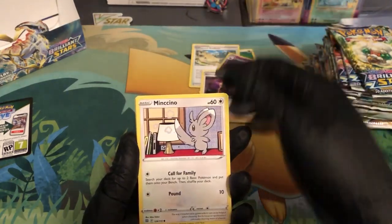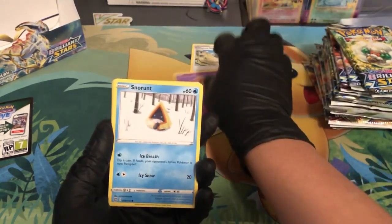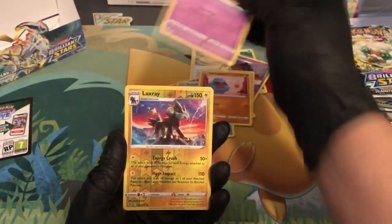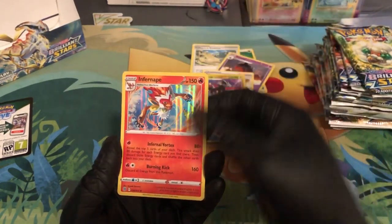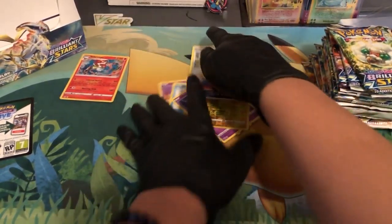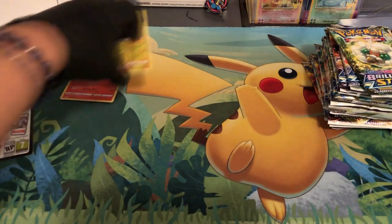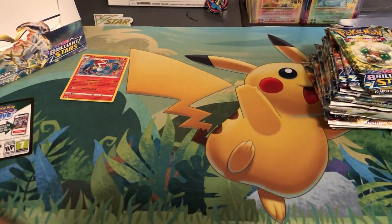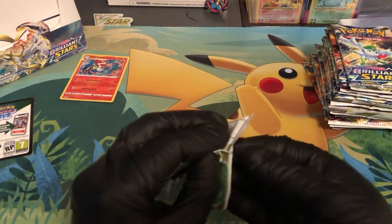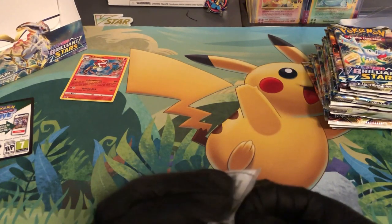Starting off with the energy, we got the Collapsed Stadium which is a really good card, we got the Clay Doll, Serena's Promotion, Minccino, Bowtie, Snorunt, Nosepass, Dedenne — reverse holo — and then we have holographic Infernape, which is a really good card. I've gone up against it on PTCGO and it is a hefty one to play with. I didn't know what I was dealing with until I went up against it.